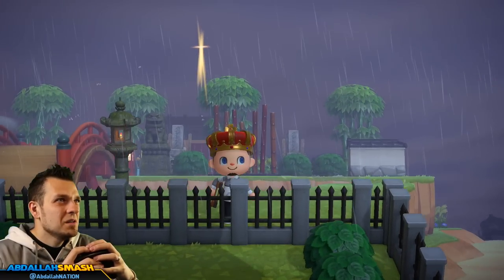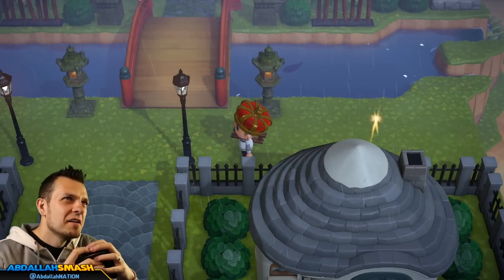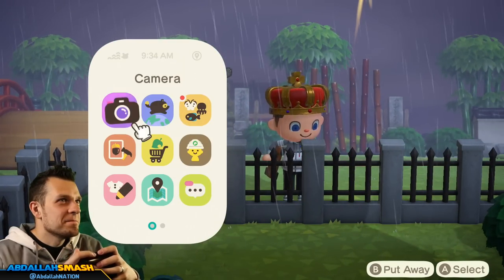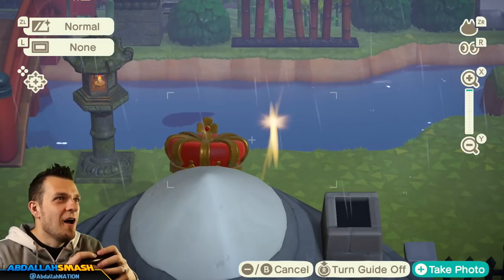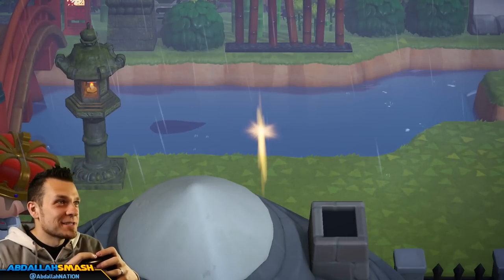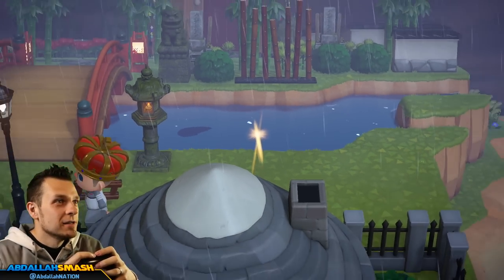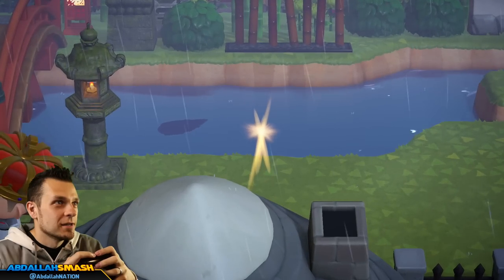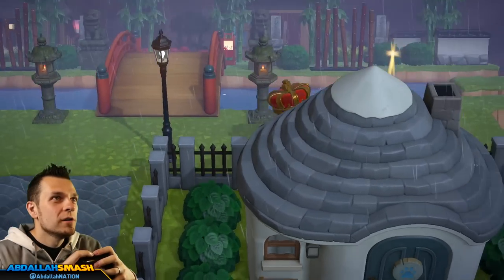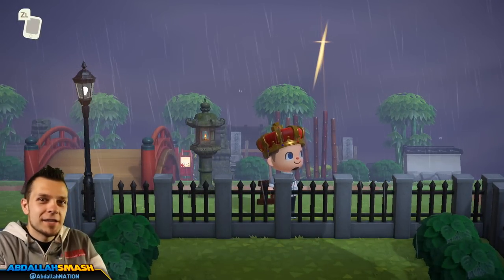What in the world — is that a glowing spot in midair? Hold on, what? I thought they fixed that. Oh whoa, it's an actual ghost! I don't think I've ever seen a ghost before in Animal Crossing — that is a spirit, a ghost. Dang, hold the actual phone! I don't think I've ever seen that before. That's so cool.